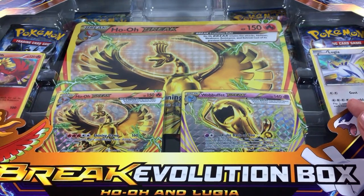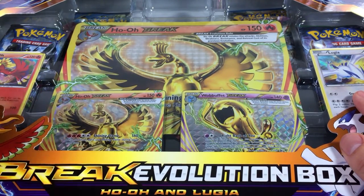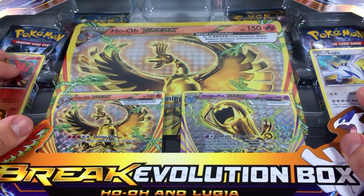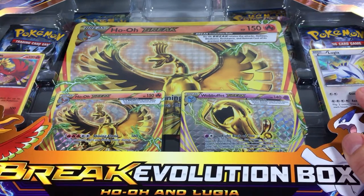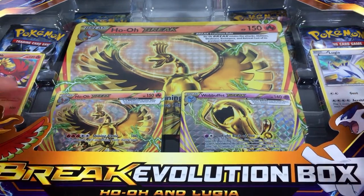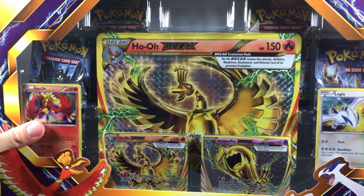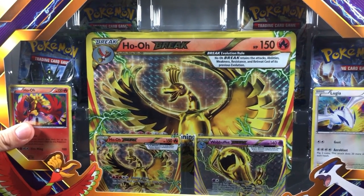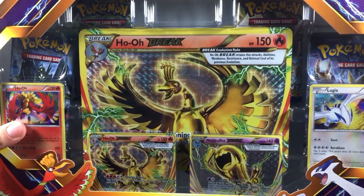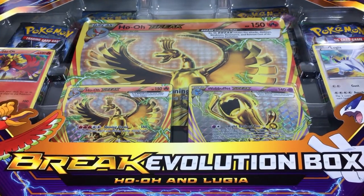Anyway, let's get right into the main attraction, which is this Break Evolution box of Ho-Oh and Lugia. I know I opened one of these already, however this one has a slight — let's call it a slight mistake. This one is basically a mis-packaged Ho-Oh Break Evolution box. As you can see, this Ho-Oh box has four booster packs, and on top there's a missing space where the fifth booster pack is supposed to be — so either the pack fell out or it wasn't included.